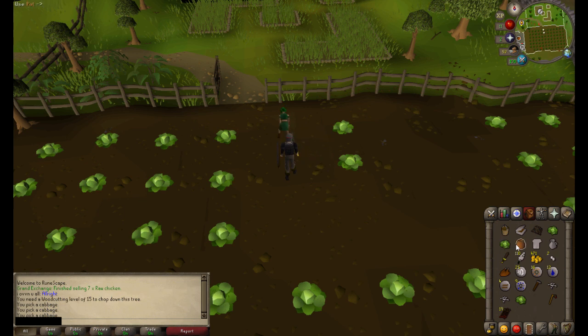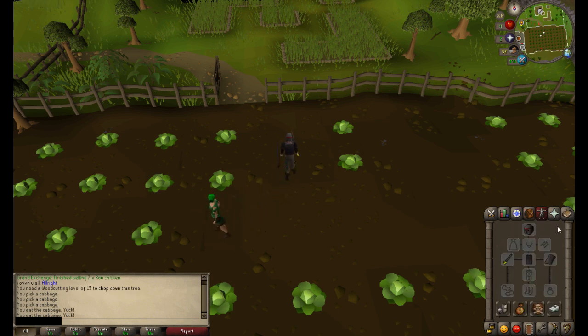You can also automate it so any of the face buttons — like circle, square, triangle — you click that and it will click anywhere on the screen. I have that set up to the inventory tab and to the run icon.